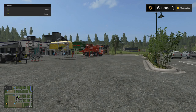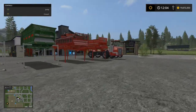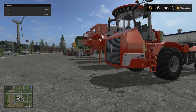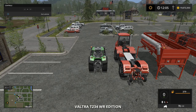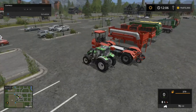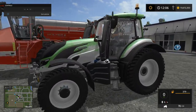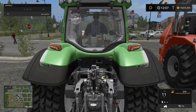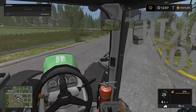Hey everyone, it's Farmer John here, welcome back to Farm Sim 17. Today we're doing a mod review and we got quite a few pieces of equipment. We are going to be reviewing the Valtra T234 WR Edition — this is the fastest tractor in the game so far, at a speed of I think 135.